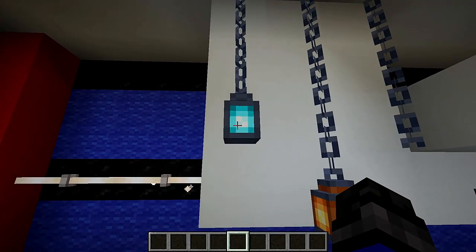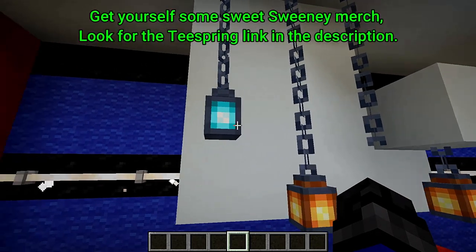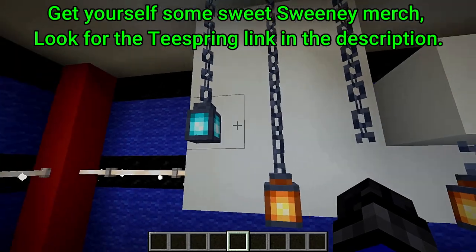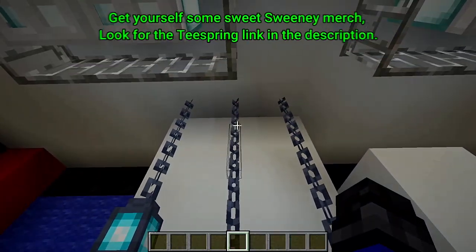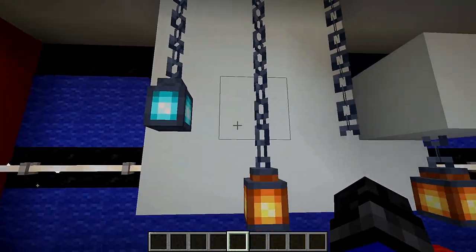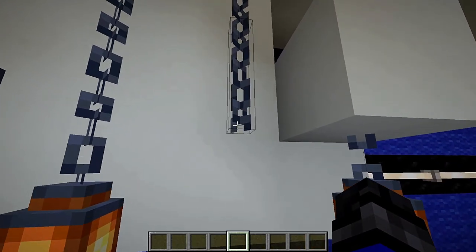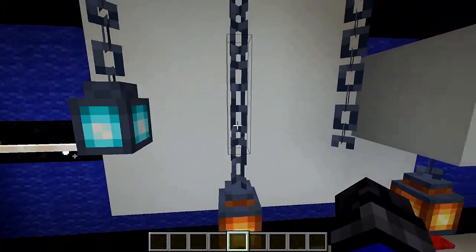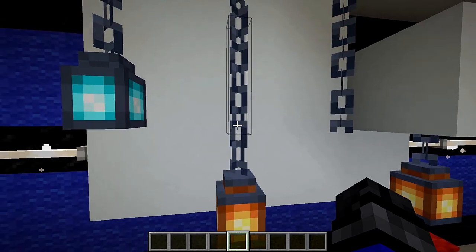If you've seen any of the new nether update videos, you'll know that there's a new structure called the remnants, and that is where the piglins live. You will see that there are lamps hanging on to chains. However, we can also put the soul fire lantern on there as well. The textures and the hitbox itself are perfectly centered so that we can actually get those to connect and not notice any difference when they do.